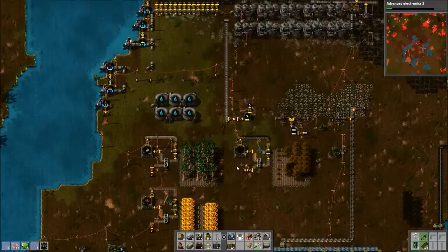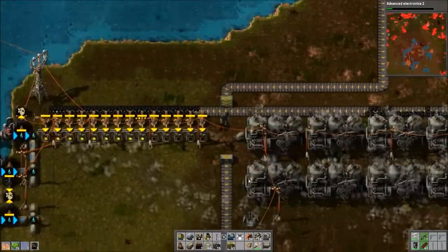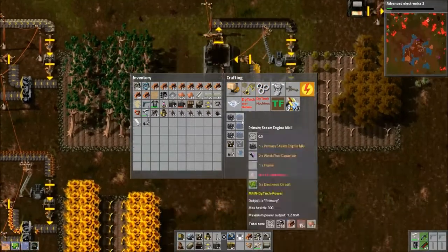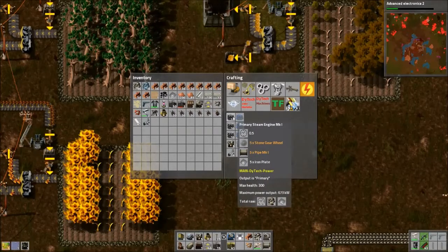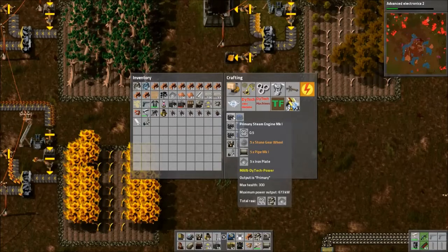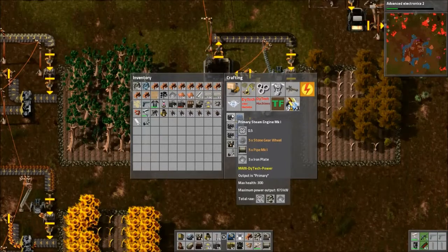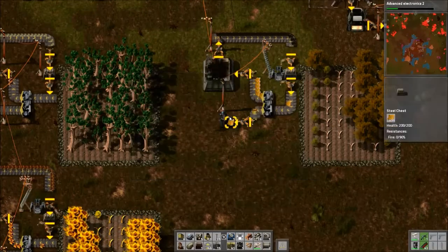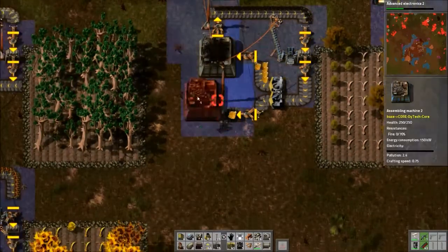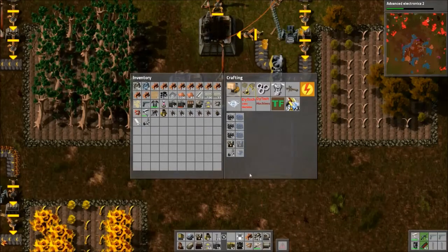I already made four of these Mark II engines — they do 1.2 megawatts, which is actually just a little bit less than double the first one, but still — it's less space for more power. Either there was a change in Factorio or he modified Dytech to make the normal steam engines produce more power, because in vanilla they usually give like 510 kilowatts each. These produce quite a bit more than that.